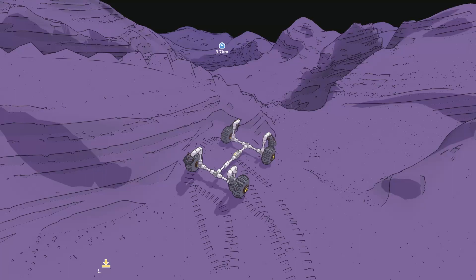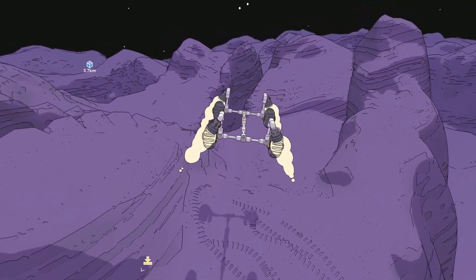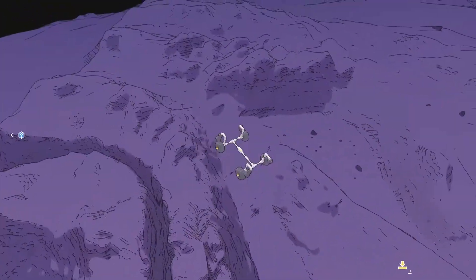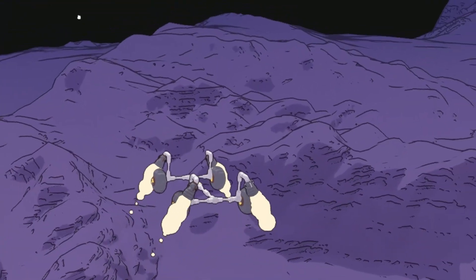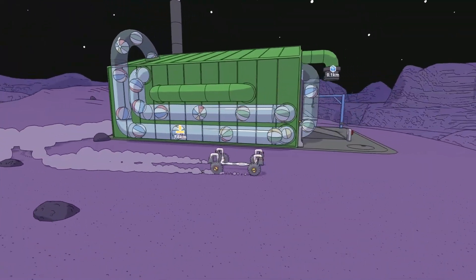It's Mars First Logistics and this should be part 22. I have a main contract to transport a rover leak ball over to the construction site. We're not gonna go this way — as you can see it's quite rough. Best bet is to go around towards that transmitter. And we're at the ball factory.